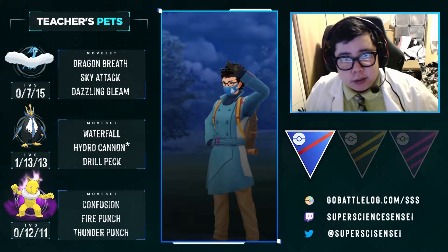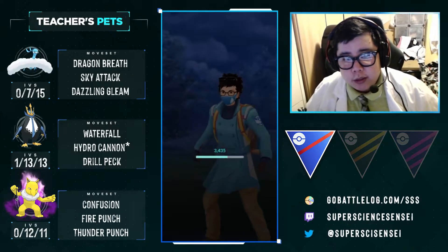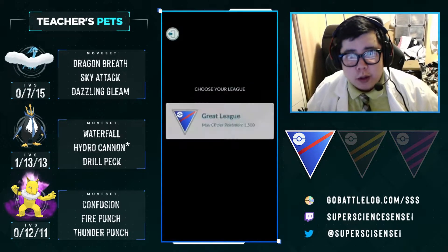Luckily we played that correctly. That could have been a double-Dark team, and if it was, it would have been a lot easier. That Azumarill kind of put a wrench in things, but Shadow Hypno does really well against Azumarill.